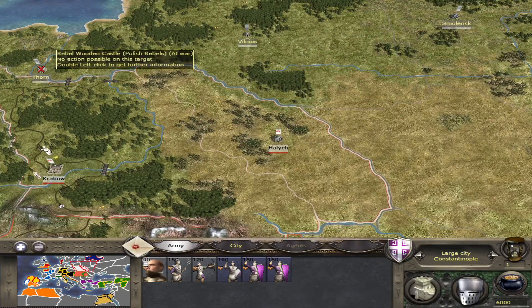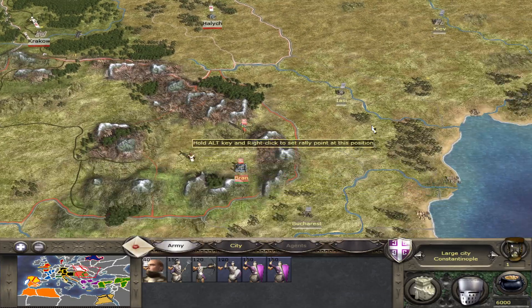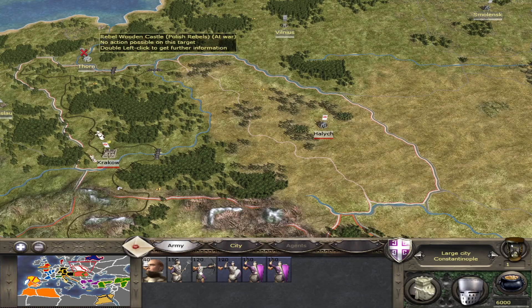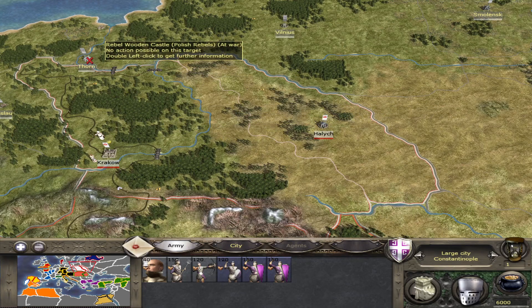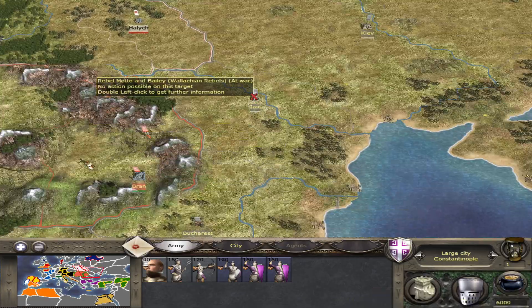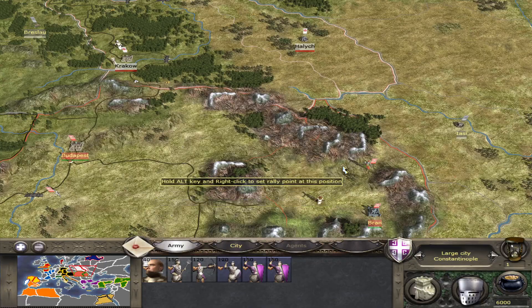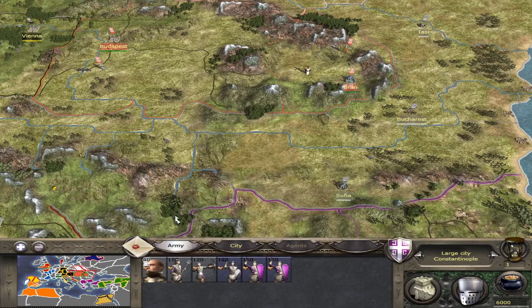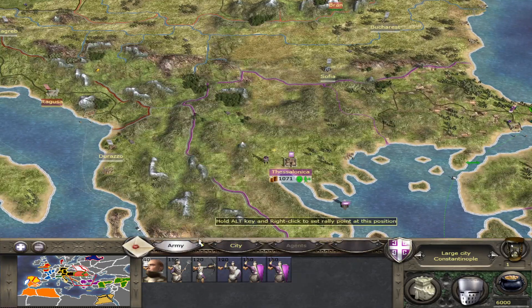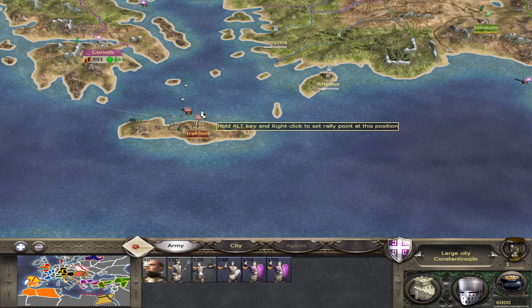The Russians may take some hit from the Mongols as well. If you decide to push northwest, I found that Iasi, Halych, and Thorn make quite a nice defensive position on the eastern border. All of these are wooden castles or similar, but you can upgrade them to castles quite easily once you conquer them.